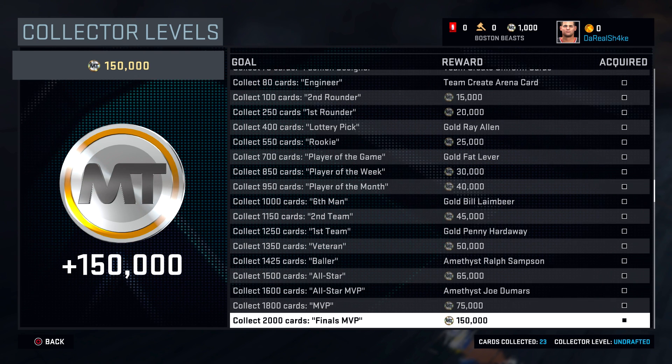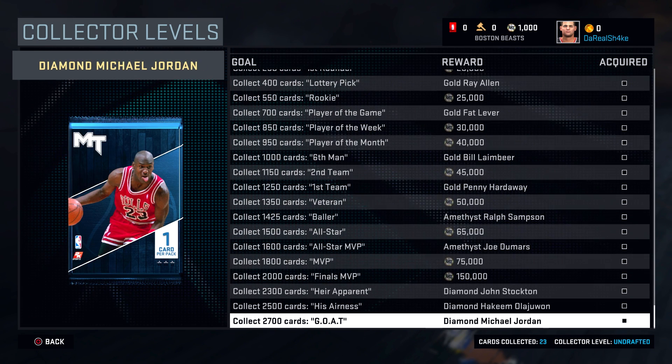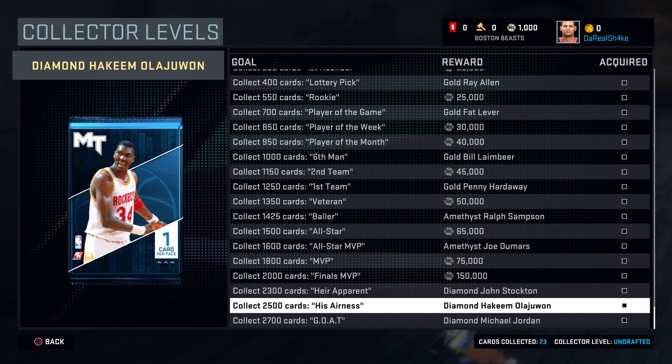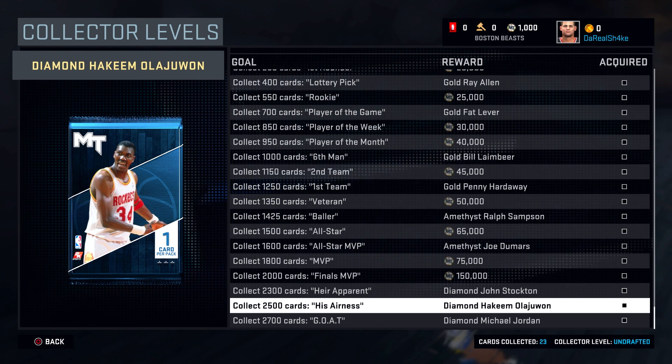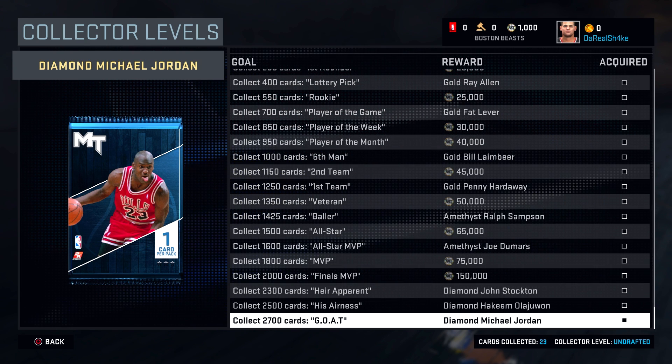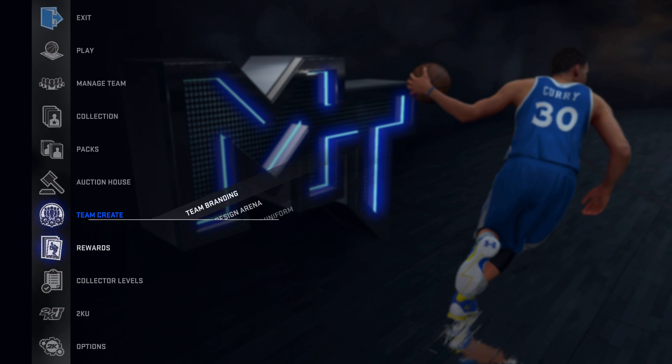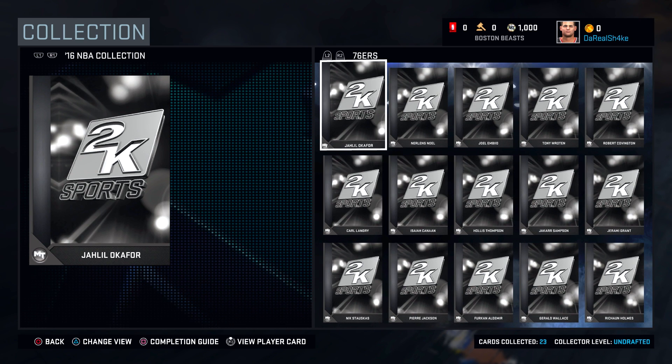Almost 150,000 MT — that is a ton. Then we come down here and these are the best cards in the game right now: diamond John Stockton, diamond Hakeem the Dream, and diamond Michael Jordan. That is pretty dope. You may be thinking 2700 cards is a lot, but when you go over the collection, remember you've got your normal 76ers and then you've got your dynamic ones — there's two of each.